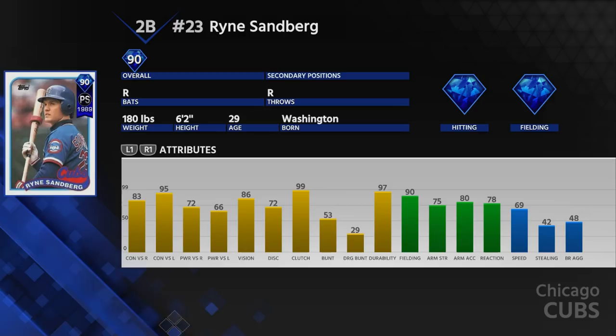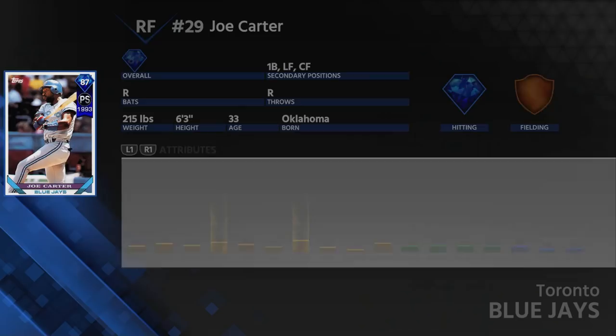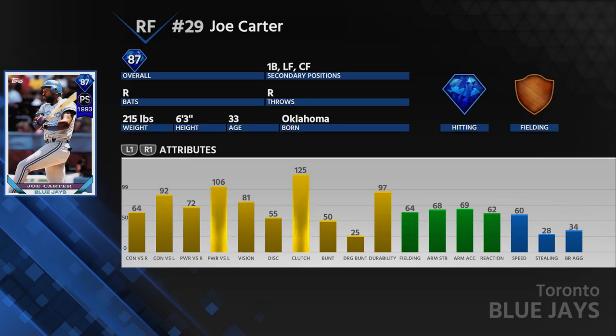The one I did not show is the 87 overall Joe Carter, who's got 92 contact and 106 power versus lefties — very, very good. He still holds his own against righties with 64 contact and 72 power respectively. He's got pretty decent fielding and a 70 arm, so you can put him in left field or even first base — lots of positional variety. He also has about 60 speed and 125 batting clutch, which actually affects gameplay: with runners in scoring position, your PCI grows larger based on that 125 clutch.